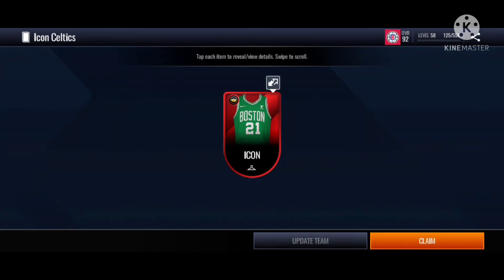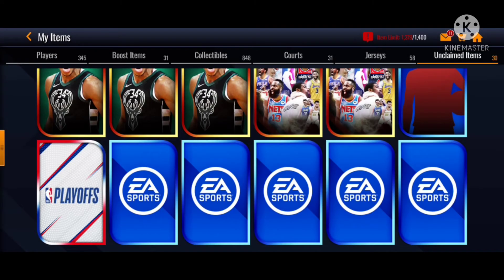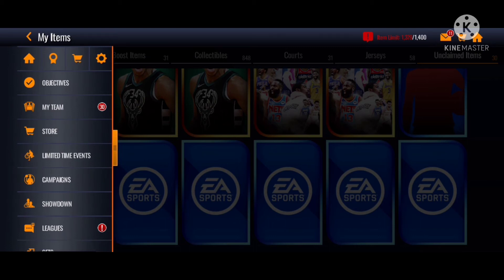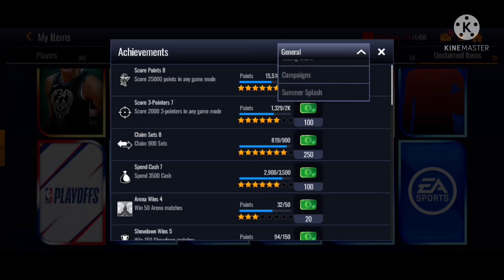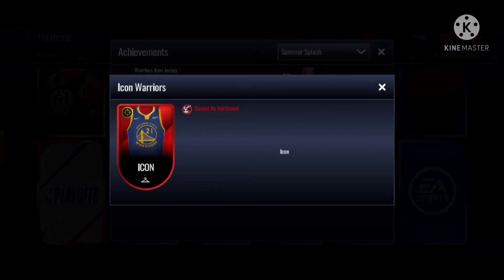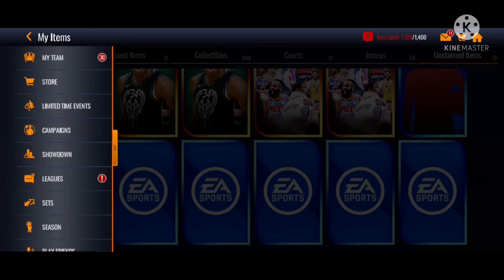In my promo video, my breakdown video, I accidentally didn't talk about the Summer Splash. You can actually get a free Icon Warriors jersey with the Dead Eye Bulls - the shooting Bulls. It's kind of obvious that it boosts your 3-point and your main range. Try this stuff.